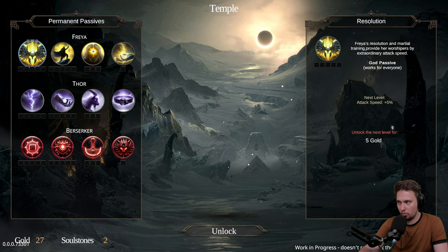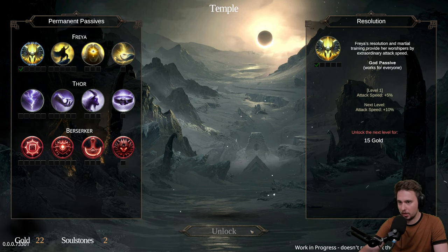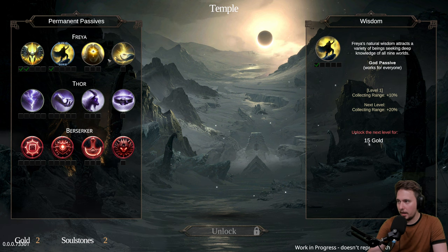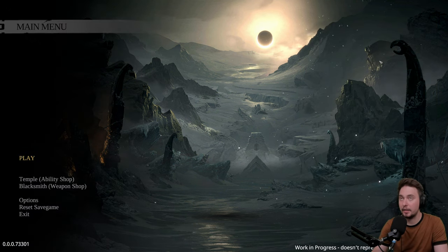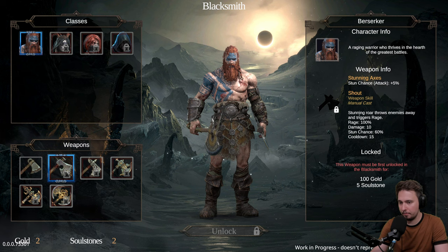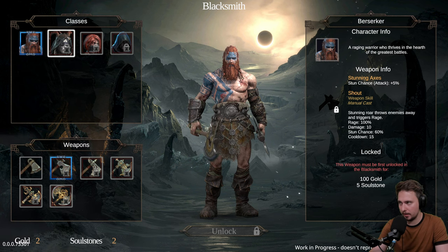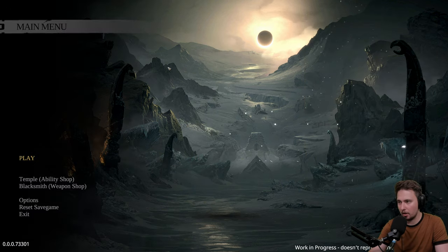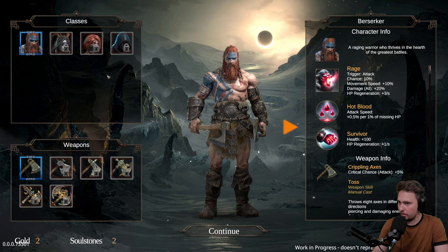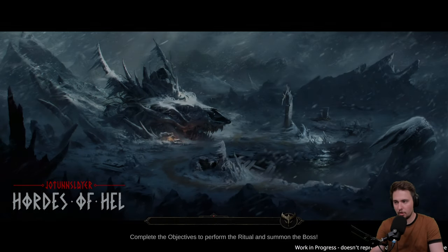Collecting range would be nice. Let's go attack speed - I like attack speed, I'll go twice. We are going for Freya as well. These are passives we get regardless. Then we have the blacksmith - 100 gold and 5 soul stones for new axes. The new characters are not available yet. I think we're going for one more mission - that makes a lot of sense. Let's go and try it out.